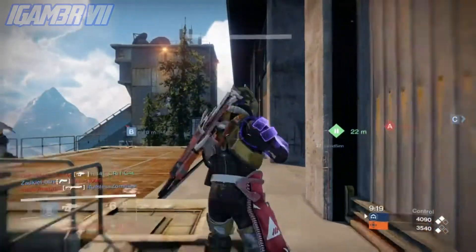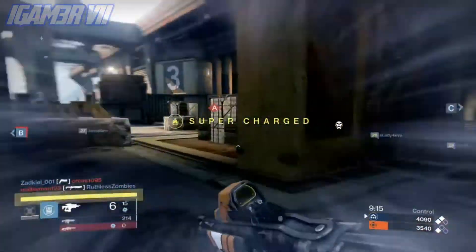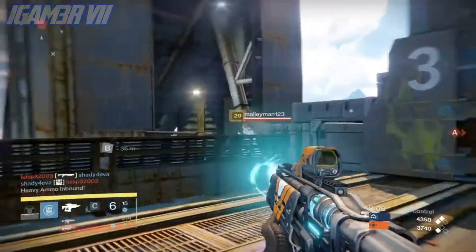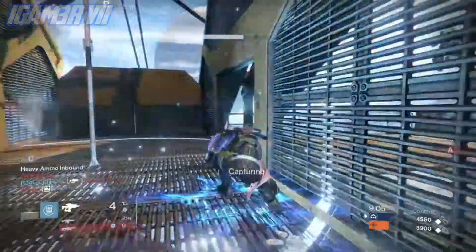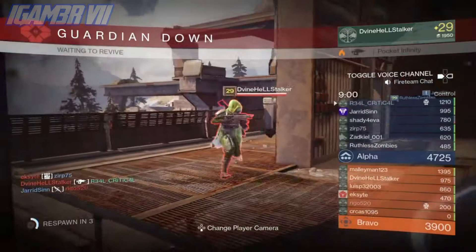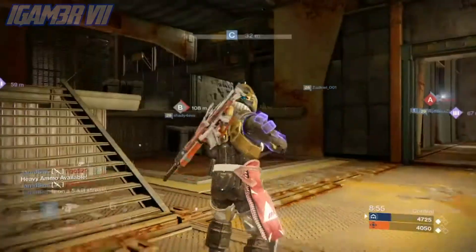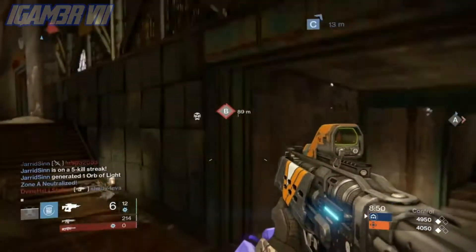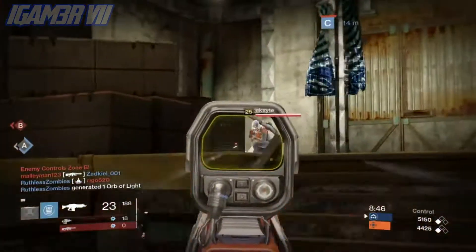Here are some of the bounties you'll have to do. There are hidden bounties in the game. Blades of Crota has you hunt the knights who serve as Blades of Crota on Earth and the Moon. Bonebreaker has you kill hive wizards with the shoulder charge — this is for titans, as warlocks and hunters don't have that ability.